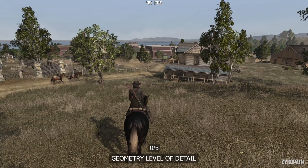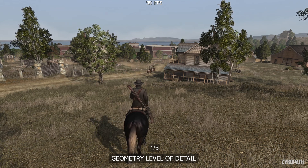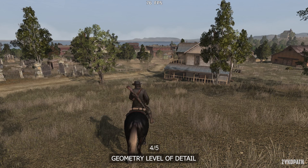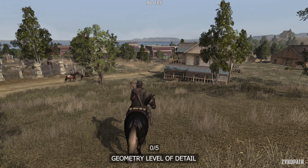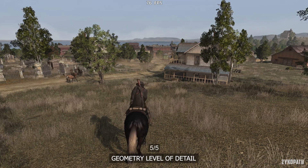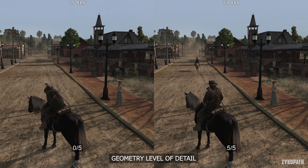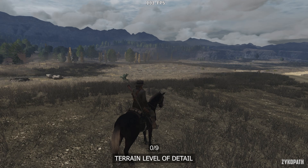The Geometry Level of Detail setting controls how far until higher quality LODs for objects and structures are used. The game has terrible distant LODs, so using a higher option is a must. There is always a performance impact, but it only becomes noticeable exactly when the LODs switch. Turning the setting down doesn't really increase minimum FPS, so just max this setting out.